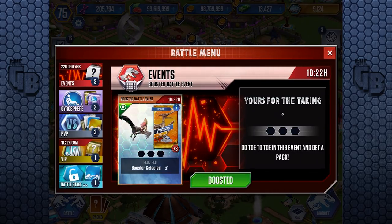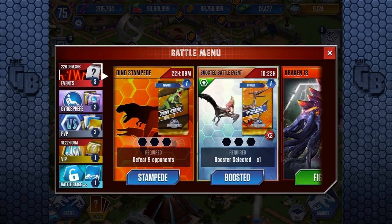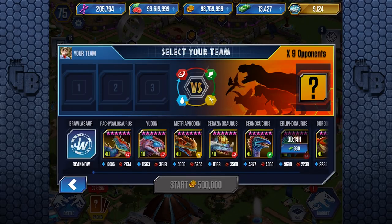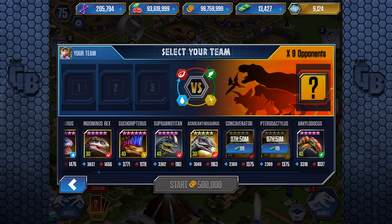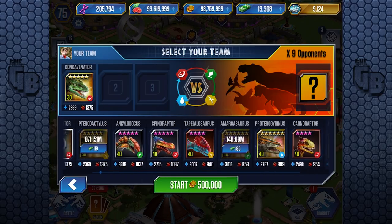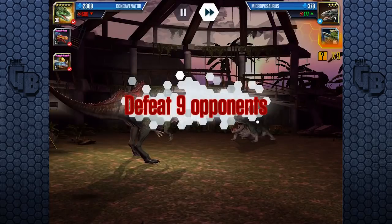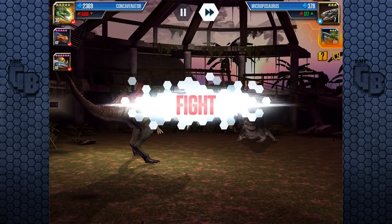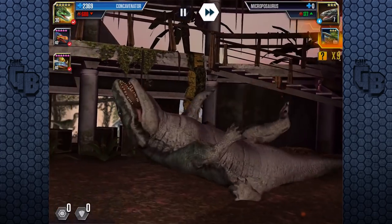And the boosted battle event arena - holy mother of God. We're gonna do the Dino Stampede and put Concavenator in first because it's quite cheap at 119 bucks. Let's put him in first, then Spinaraptor, then Microbosaurus. There's one kill. How many medals can we rack up with Concavenator? With a Triceratops - probably a lot, actually.